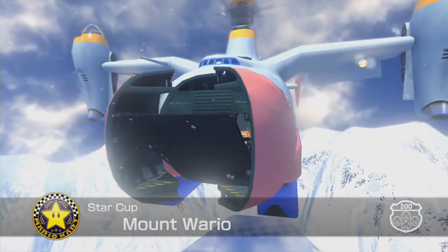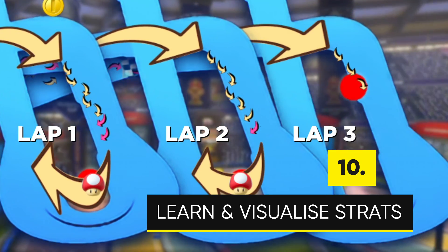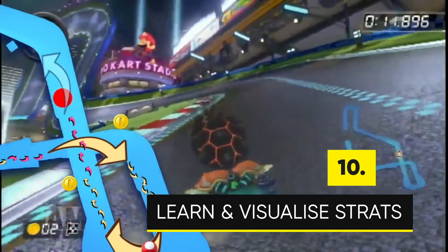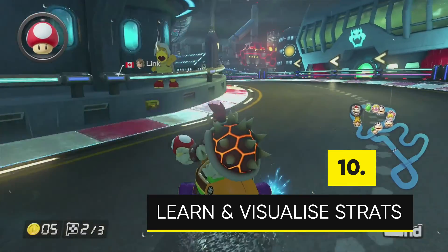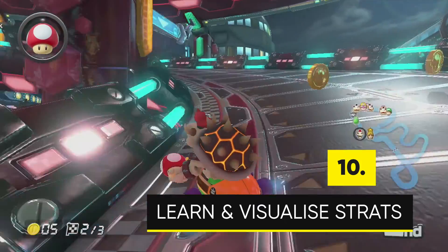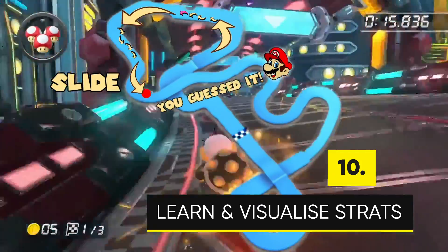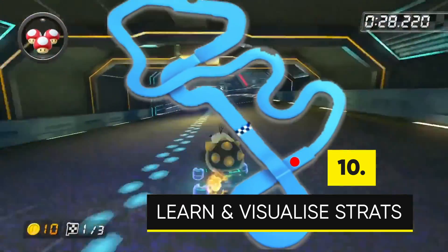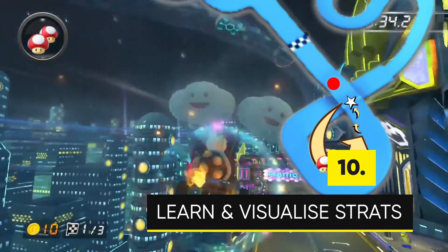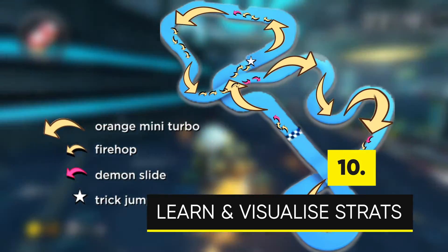Number ten: learn and visualize the world record strats. Once you feel comfortable with the mechanics — for example Mario Kart 8 on the Wii U, once you've mastered fire hopping and demon sliding — apply the world record's track to what you know. An example is when I myself asked Galaxy for help on my Neo Bowser City record. I knew that in certain straights I was supposed to fire hop, but the way in which I did it would differ greatly each individual run. Now I know where I'm supposed to release which super mini turbo, in what order to fire hop, and exactly how much demon slides I should be able to squeeze in and how that differs from lap 1 compared to lap 2. Same with coin strats. All in all, you want to have your run mapped out before you even start the race. One way to do this is just to close your eyes and visualize your complete run.